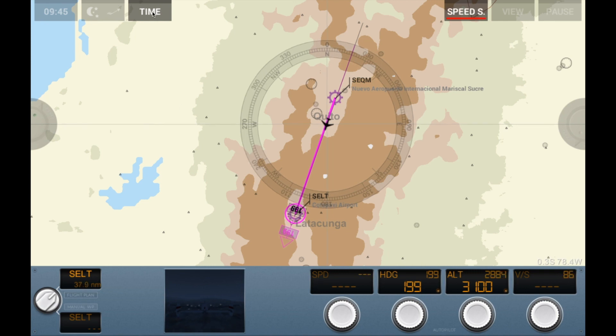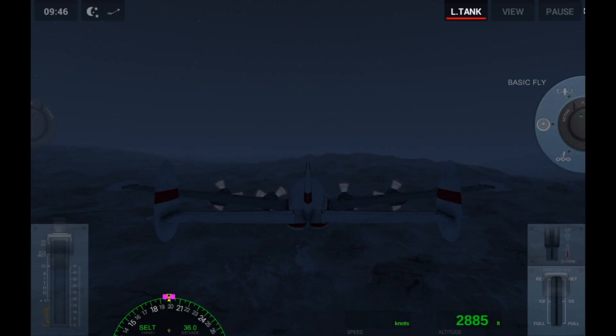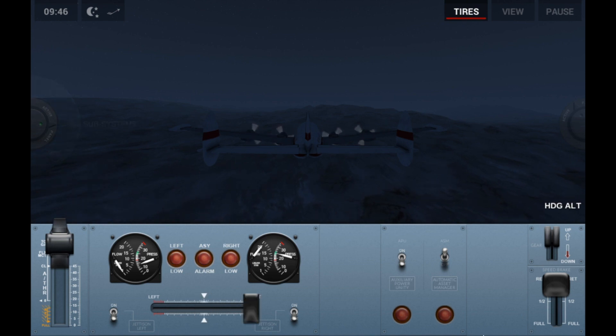Something else you can do is hit time, and what that'll do is speed up the plane — it'll speed up time, so your plane will go way faster and all these adjustments will happen way quicker. What you don't want to do is click that when you have faults on. As you can see, we're having another fault — we've run out of fuel here. We've run out of fuel on this side, so we're going to transfer some fuel over.